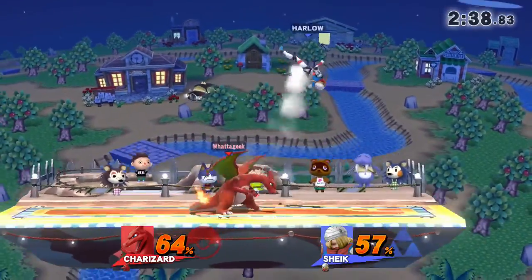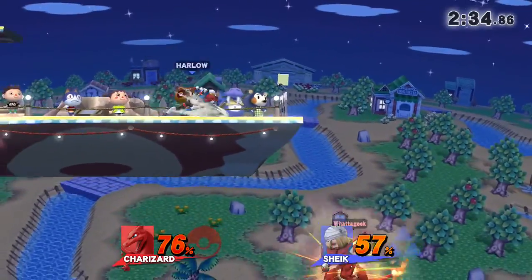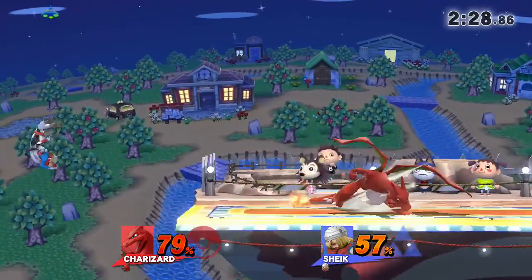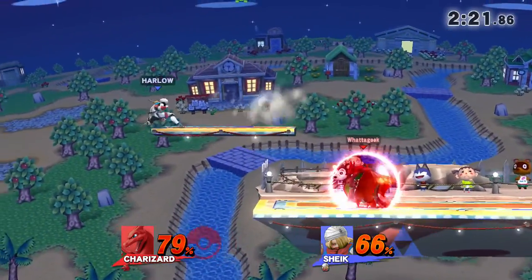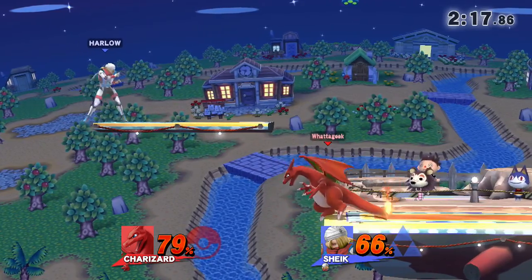Both characters are going for reads and grabs right now. I've never seen Harlow use that down B like he did — that worked perfectly for him. Was that a mistake? He has a slight advantage here. I don't feel like he meant the up side B — down B right there. But the up B recovery is too good, so he got back on no problem.